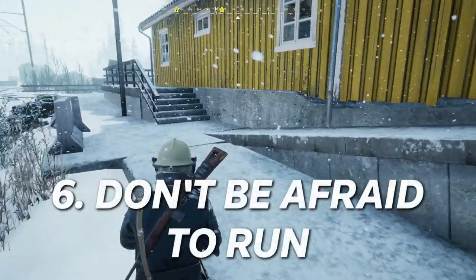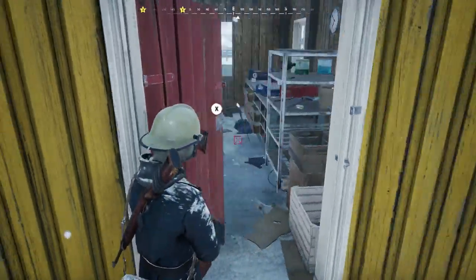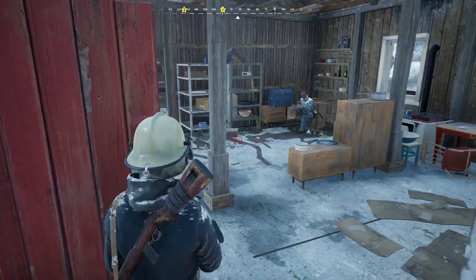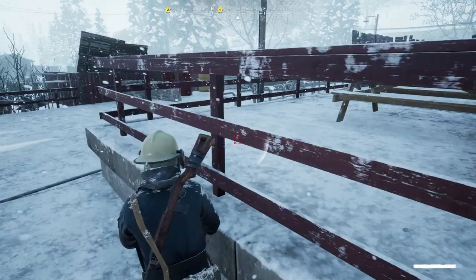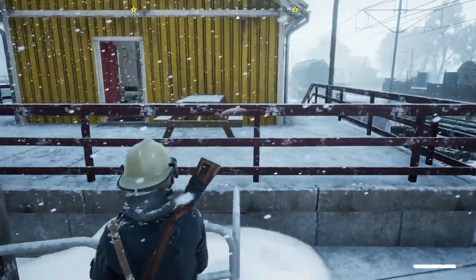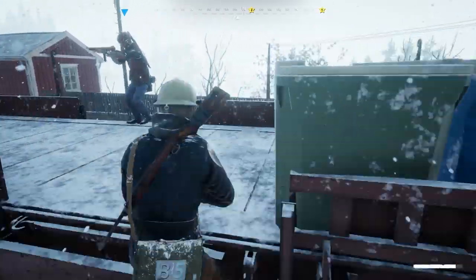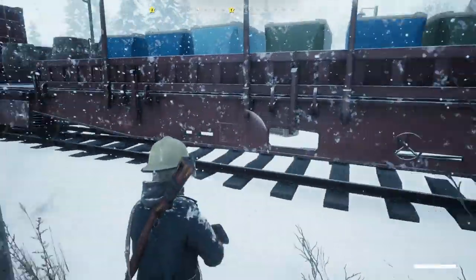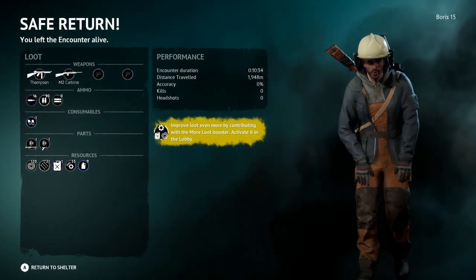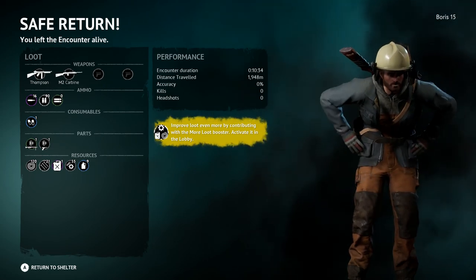Number 6: Don't be afraid to run. If you know you're outgunned or losing a fight, there's no shame in running. The only thing that actually matters in Vigor is surviving, especially in the early stages. Every bit of loot is precious for a beginner. Don't be afraid to run away or hide in a bush — it's awfully effective. With any luck, you'll be able to escape successfully and bring back everything in your inventory.